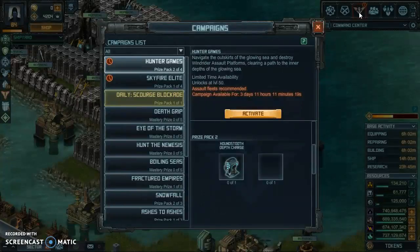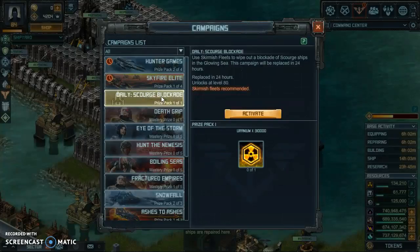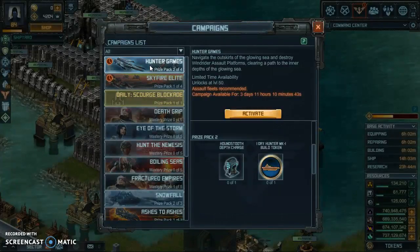The scourge blockade — I've tried it, it's not the best. It gives you 310,000 uranium, which is great, but it's asking for skirmish class. Down the road I'll probably do something else with it.